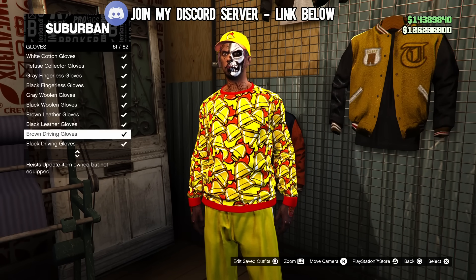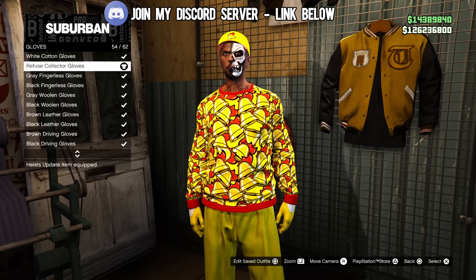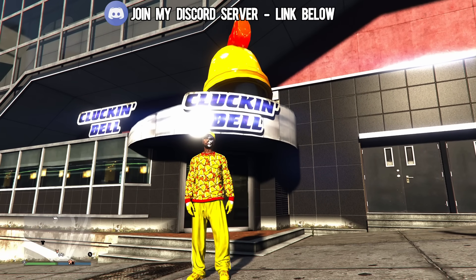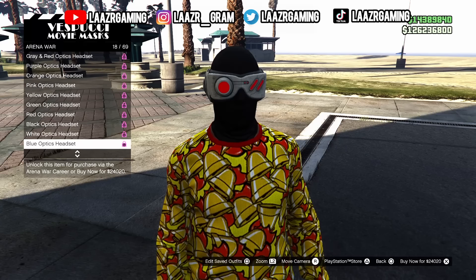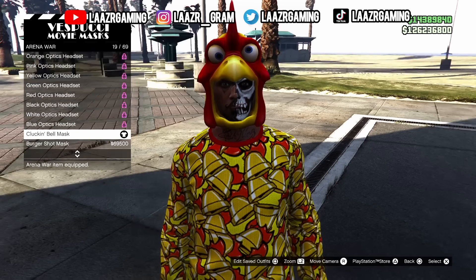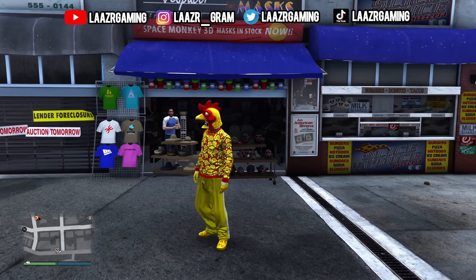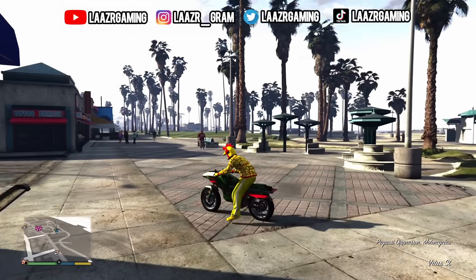Once you have the shoes sorted, go to the accessory section, down to gloves, and apply the Refuse Collector gloves which come in bright yellow — as you can see on screen. That gives you a pretty cool looking Clucking Bell outfit. You can take it to another level by heading to the mask store, going down to Arena War, and purchasing the Clucking Bell mask, which as you can see on screen really matches up well with the outfit once added to your character.